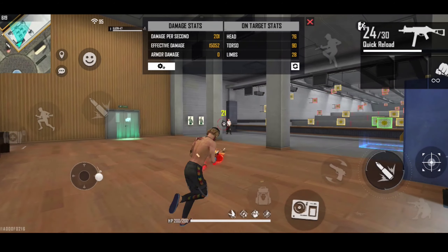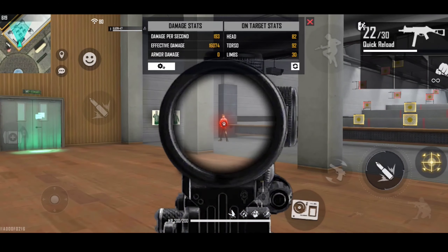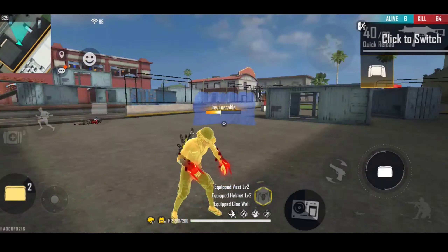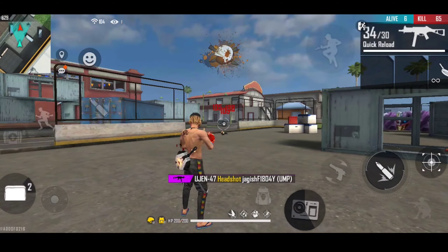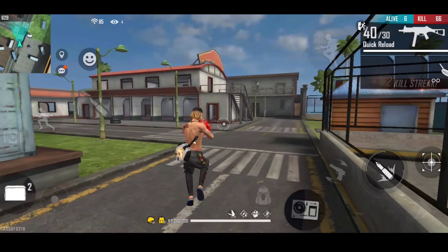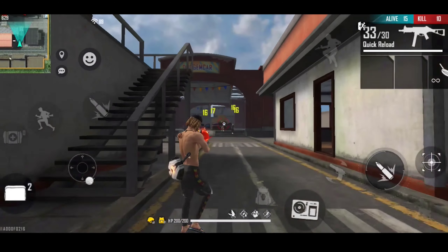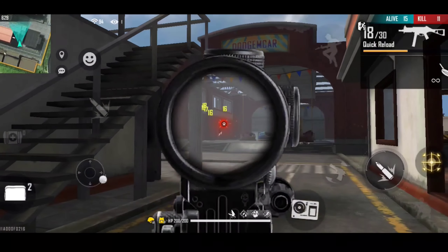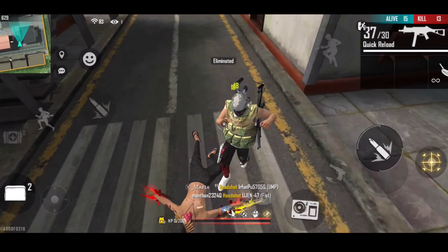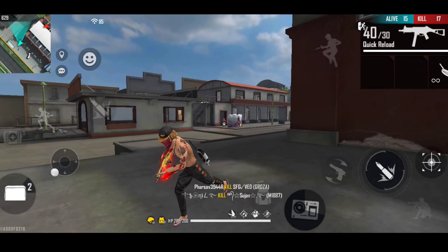The best gun combination for in-scope jump headshot is a gun that covers both short range and long range. The best combination is XM8 and UMP. The UMP is very good for this technique. XM8 can also be used. If you have a shotgun you can easily get kills with UMP and in-scope jump headshot, whether it is long range or short range.